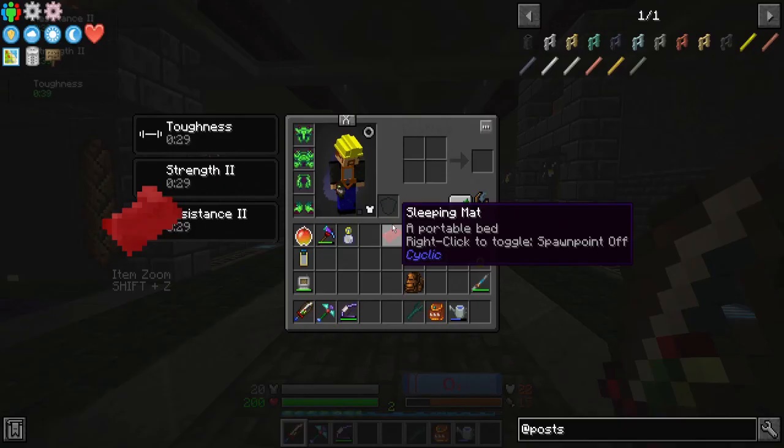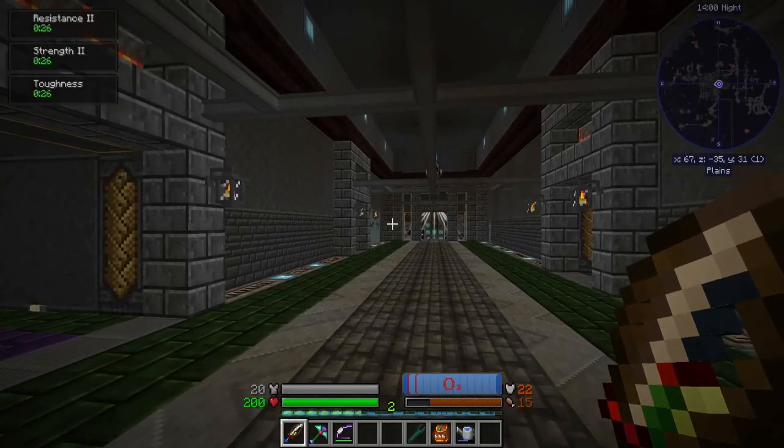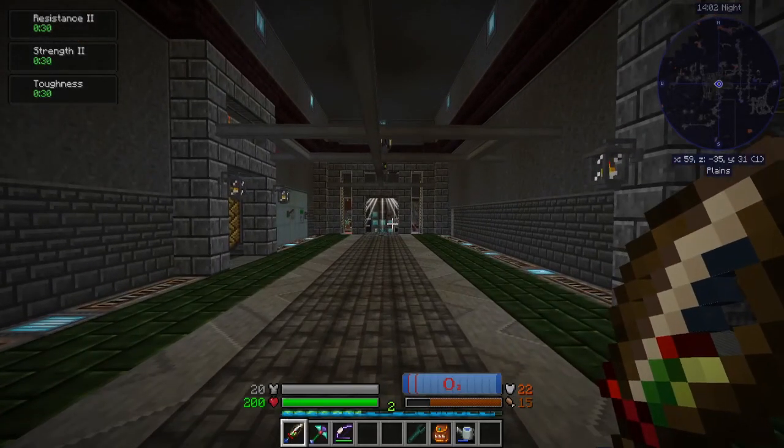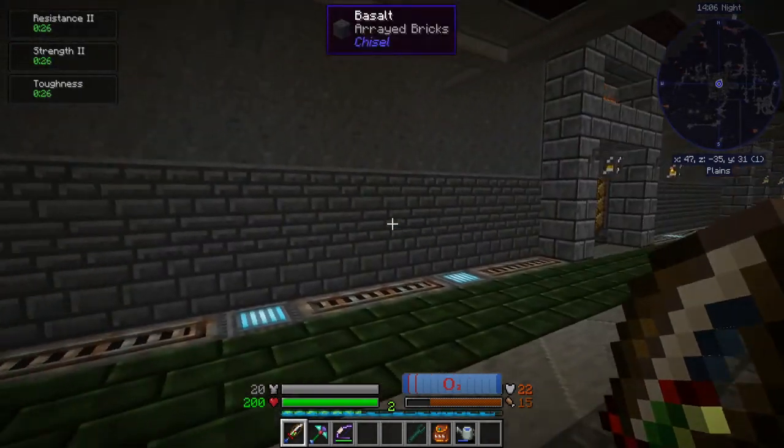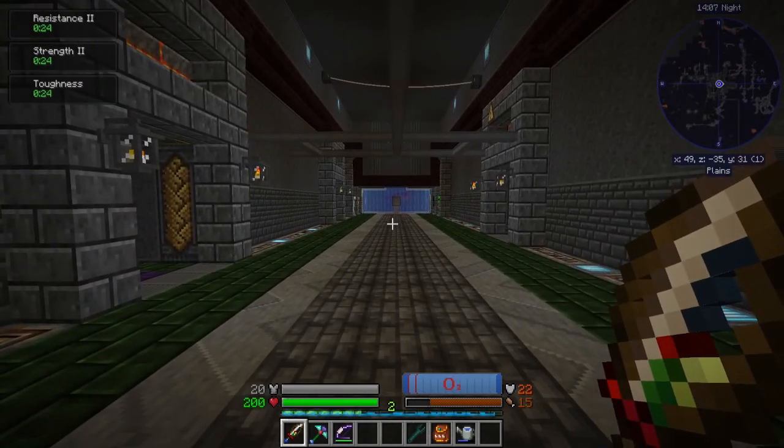Smooth Pond I added in but I haven't set it up since the last time I updated the pack. Comforts — I added that in because, well, hammocks. It lets you skip to night time, and since we have Astral Sorcery in this pack, it's kind of a nice thing to have.